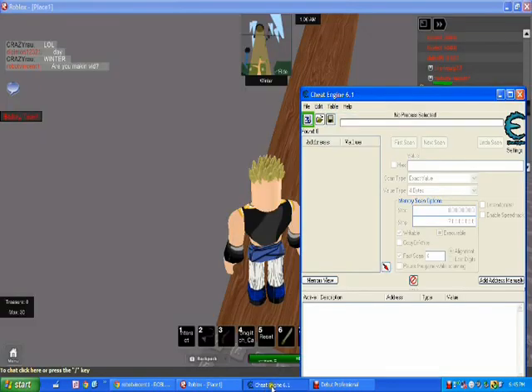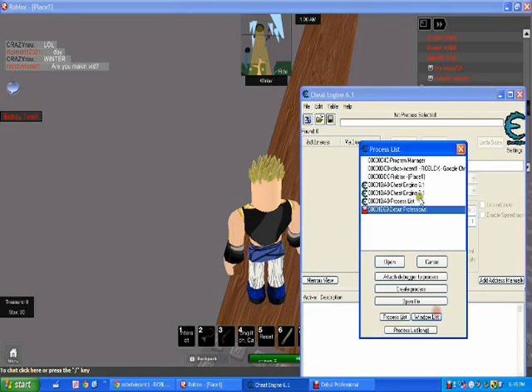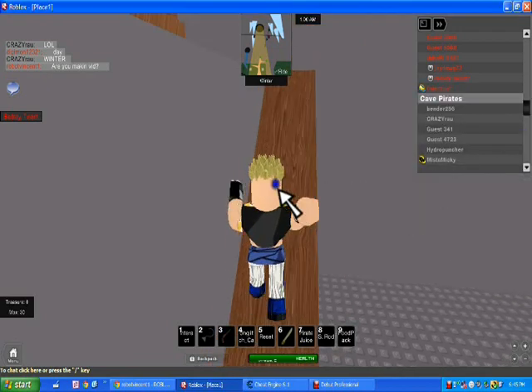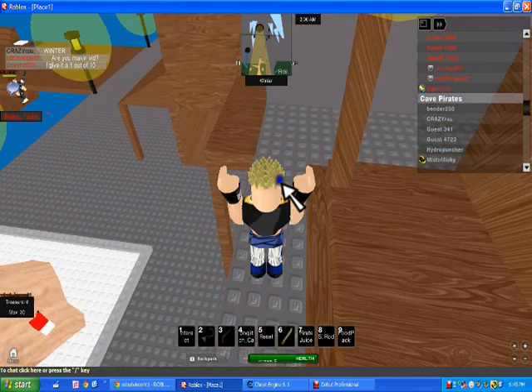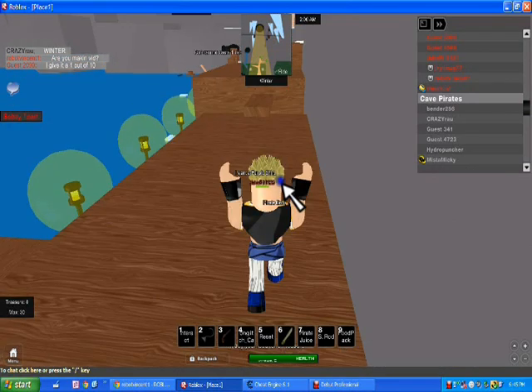First, find place one on Cheat Engine. Place one. Now let's place one — you should have at least four treasure. I have zero but I have stuff in my storage.